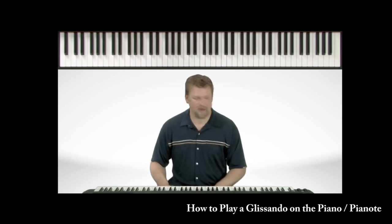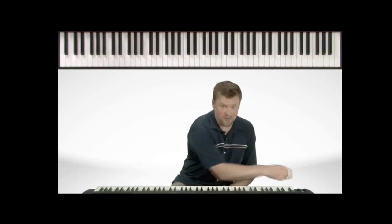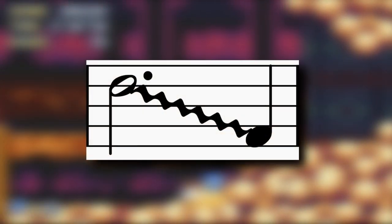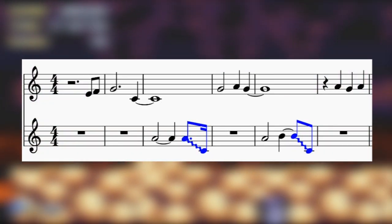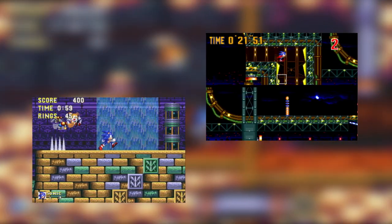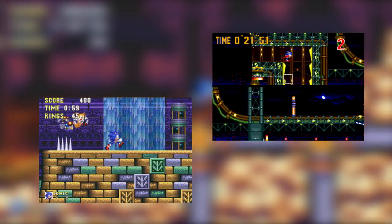Soon after this happy melody, we have not one but two glissandos back-to-back. A glissando is when you slide your hand down or up the keys to add some flair. Todd from Breaking Bad can demonstrate for you — all the way down, all the way up. Your thumb might hurt a little bit at first. Glissandos are notated on sheet music like this, and here's how they show up back-to-back in Lava Reef's melody. Pretty funky. There are other Sonic 3 songs featuring glissandos that have quite a bit of fun with them, but we'll get to those in due time in other videos.